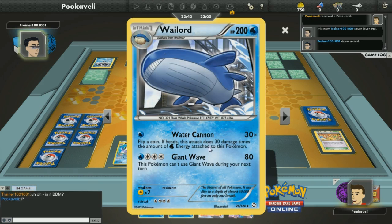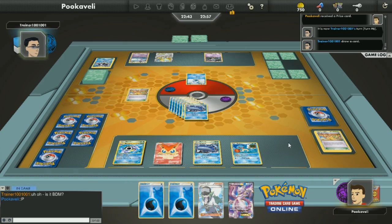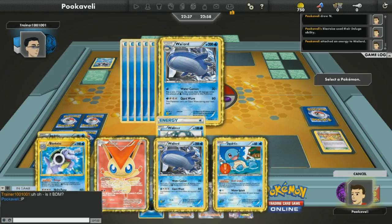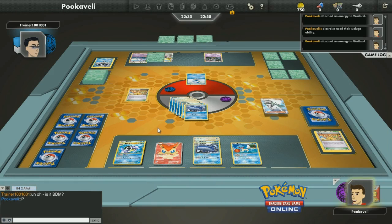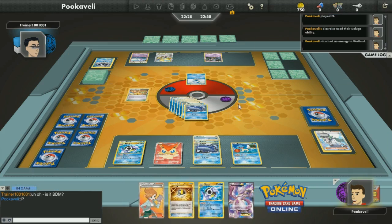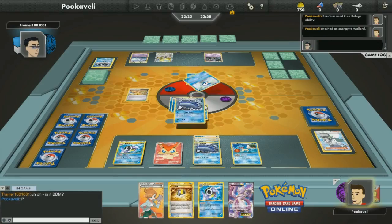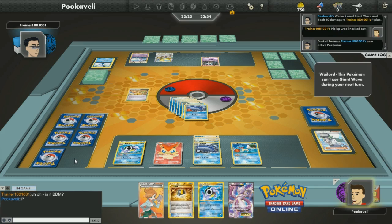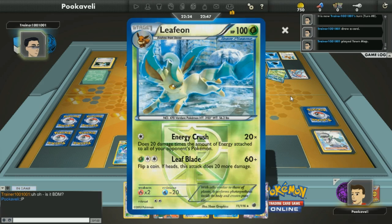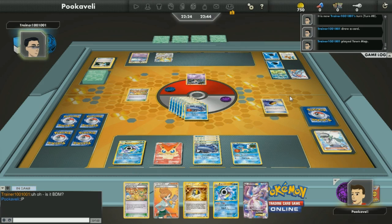My opponent promotes a Piplup and passes. Back to the Tropical Beach point — I do wish this card were a lot more accessible to people because it does allow for more creativity. It was a well-designed card; I actually really like it. They just didn't make enough of them, so now there's a $150 card, which is silly. In a nutshell, I do like Tropical Beach; I do not like how exclusive it is. But I do have them and I am trying to entertain you here on Bad Deck Monday, so gonna keep using it.